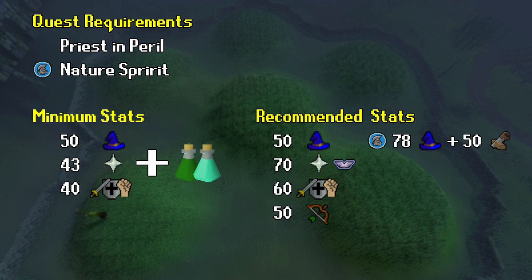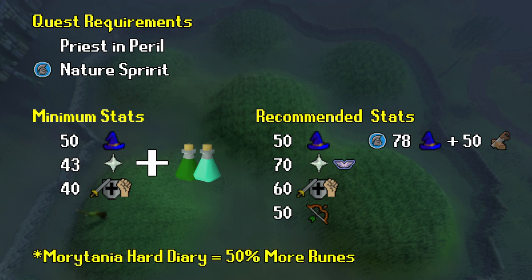Getting to Barrows can be quite tedious. For Iron Man, I'd recommend getting 78 magic and 50 construction, then you can stew boost to put the Barrows teleport in your POH. Main accounts alternatively can buy tablets on the Grand Exchange or use someone else's POH. By completing the Morytania hard diary, you'll get 50% more runes when you loot the chest at the end of the fight. It is highly recommended you do this before farming the boss consistently for both Iron Man and main accounts. For Iron Man, you'll get more chaos and death runes, which will be used to purchase onyxes, and the legs also provide a useful teleport. For main accounts, this will mean more GP per hour.